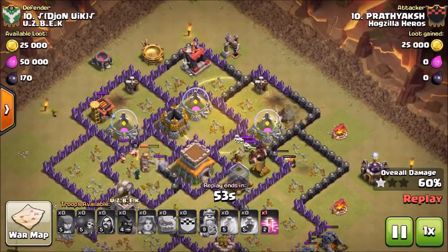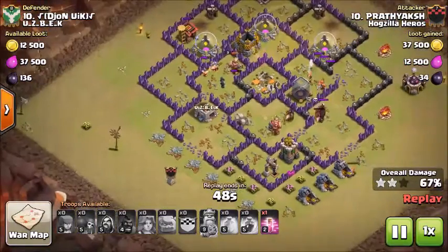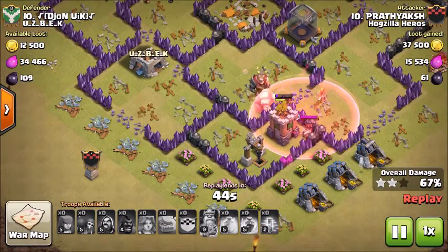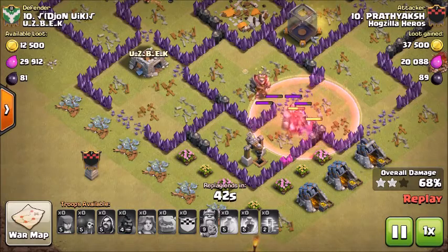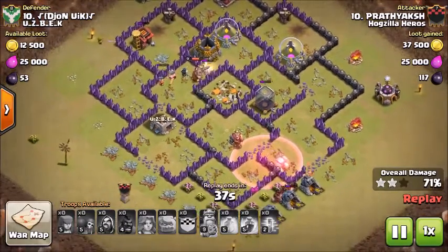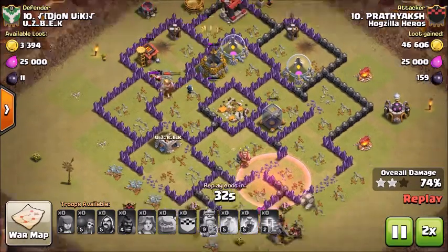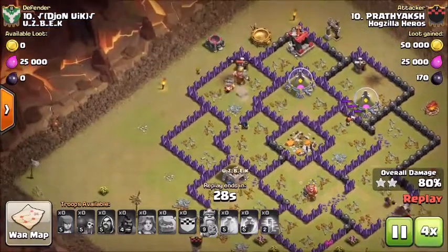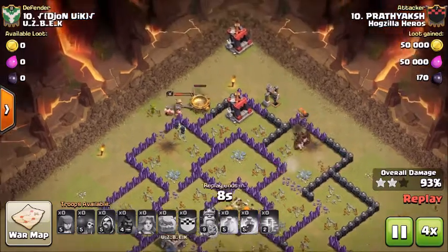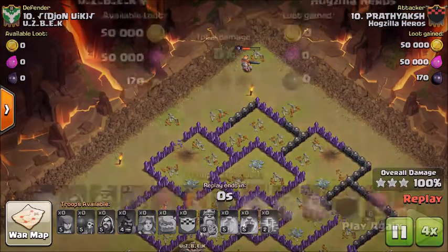Luckily this Tesla is tagging those other hogs, not the one right near it. These hogs continue to go hog wild through the base. Dropped a little haste on them just to speed them up. Now all the defenses are down, so we're going to fast forward all the way through here until he gets through the three-star. Awesome job, Pratt.